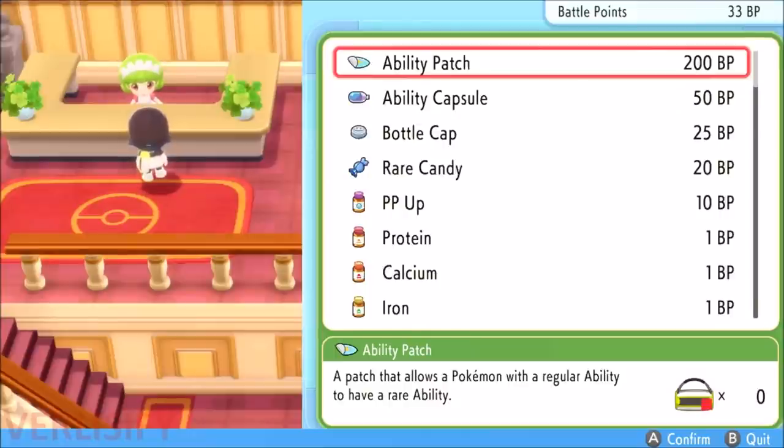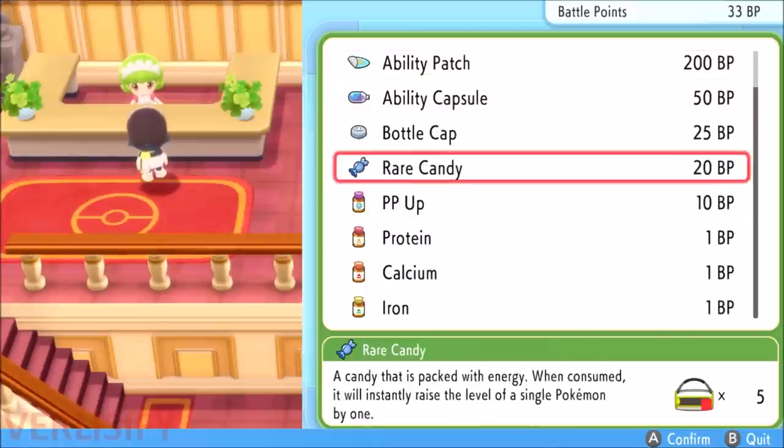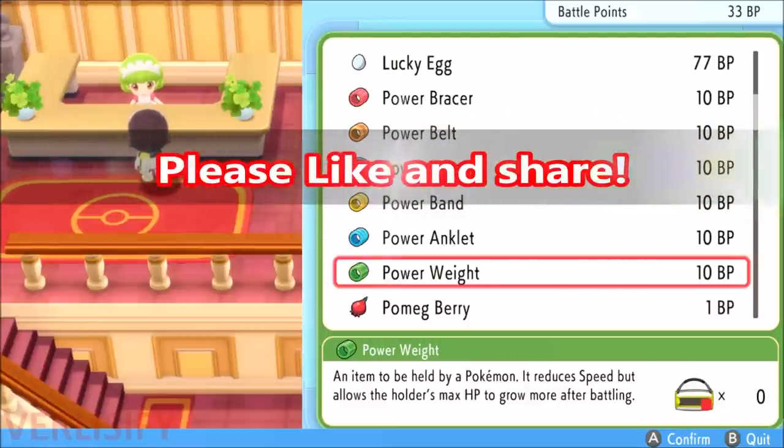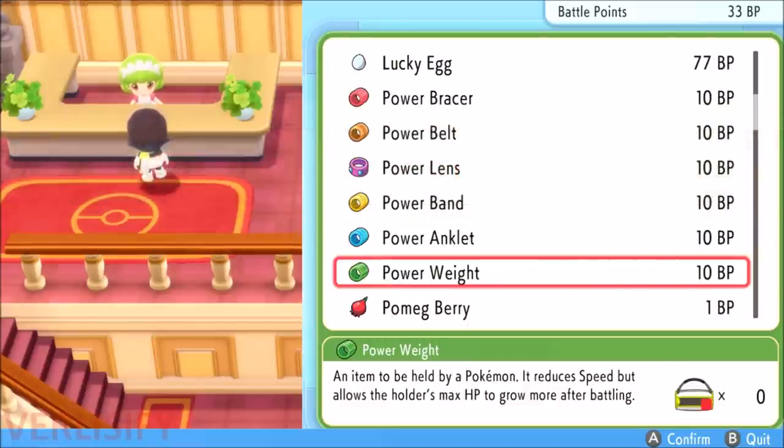This is going to be your guide to EV training in Pokemon Brilliant Diamond and Shining Pearl. EV training is post-game — this is the last step of building a competitive Pokemon, which means you need to do a lot of stuff beforehand, and we are going to be getting into some complicated late-game stuff.